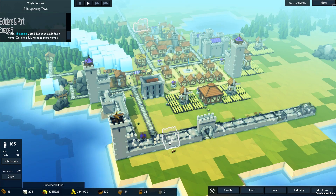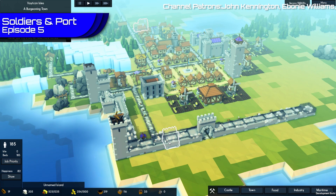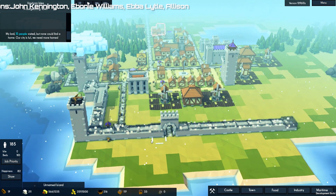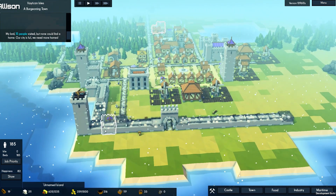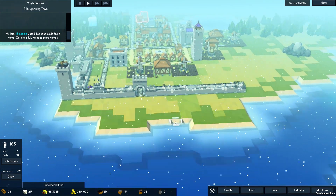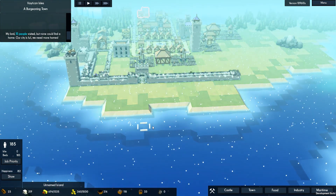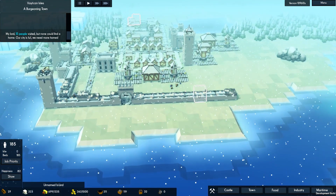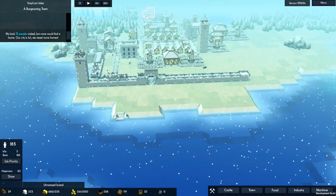Welcome back friends, followers and transients to Kingdoms and Castles with me, Vapor. A very good point was made in the comments: why am I building wooden walls here when I have so much stone? The logic in my mind was I'm building these wooden walls because I'm going to remove them later on to expand the town, but we're literally at the edge here. So this bit I may as well just replace and do stone, which I'm doing because this is going to be the harbour, which will be kind of outside my wall.